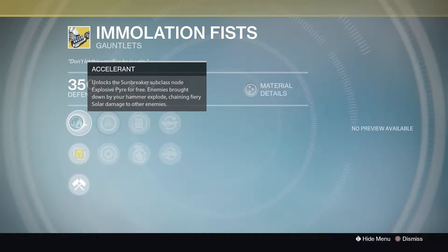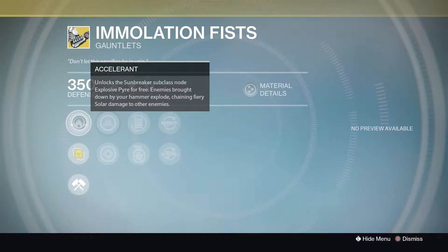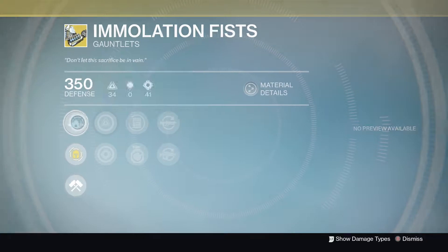The Immolation Fists' perk Accelerant unlocks the Sunbreaker subclass node Explosive Pyre for free — enemies brought down by your hammer explode, chaining fiery solar damage to other enemies. If you use the Sunbreaker Titan and use this node, equipping these gauntlets gets you that node for free and you can equip something else in its place. So if that's something you do, it might be worth picking up.